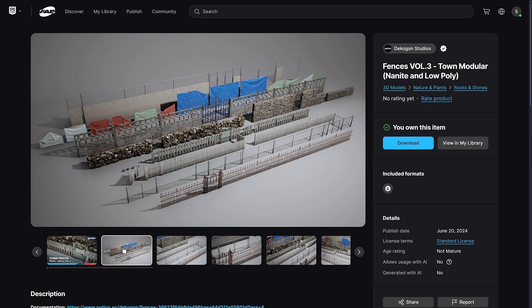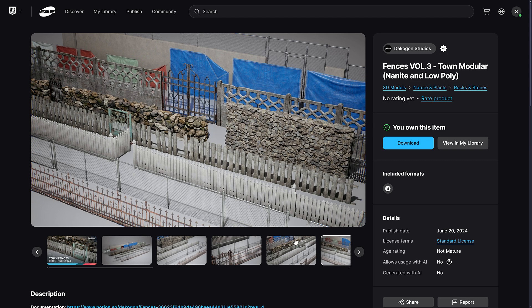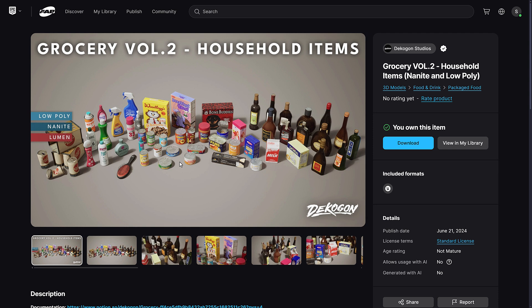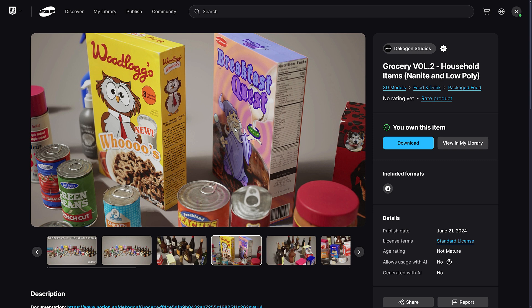Then we've got fences — about four different fence packs including stone wall fences, more advanced fences, and wrought iron fences, both available in nanite and low poly. So if you need high detail or low detail, they've got you covered. Then there are groceries: things like hairbrushes, spam (called PAMs), cereals, liquors — stuff you need to populate shelves and interiors.